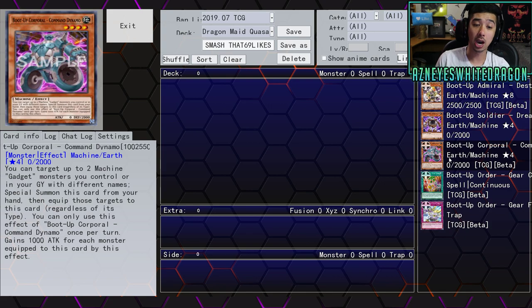First off, we have Boot Up Corporal Command Dynamo. It's a Level 4 Machine Effect monster, 0 attack and 2000 defense points. You can target up to 2 Machine Gadget monsters you control or in your graveyard with different names, special summon this card from your hand, then equip those targets to this card regardless of its type. You can only use this effect once per turn, and it gains 1000 attack for each monster equipped to it by this effect — so basically 2000 attack. That's pretty cool.